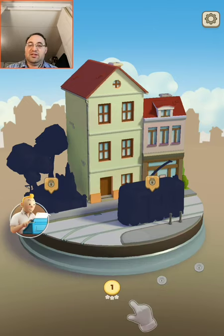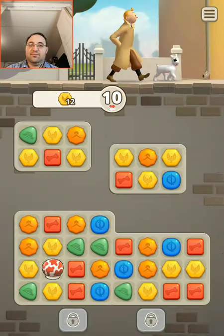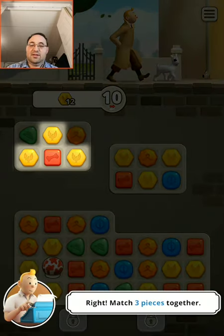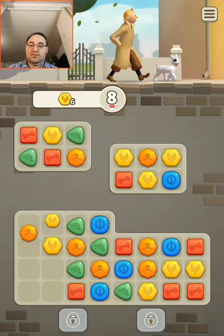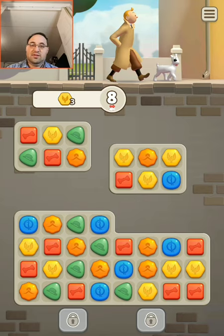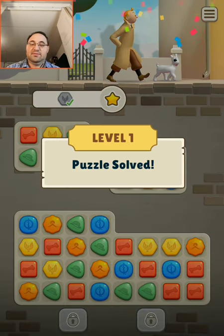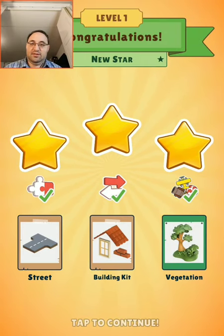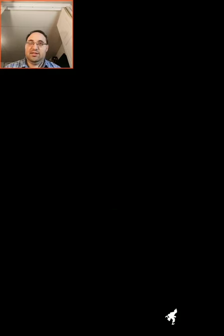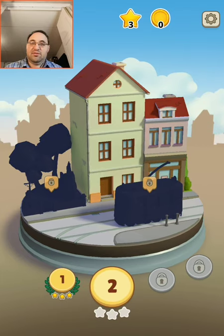A new adventure is about to begin. Let's get started. Match three pieces together. So I don't have to match all of those. Tintin! I remember Tintin. Got it all. Time to continue. Just one of these matching games and you go through and unlock different things.